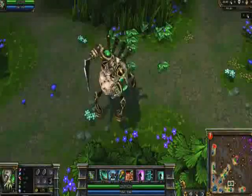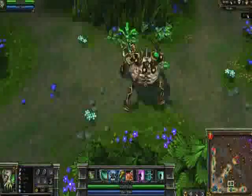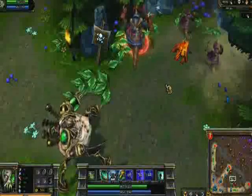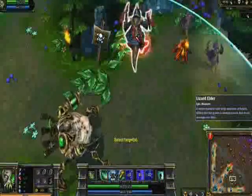Urgot's passive is Zaun Touched Bolt Augmenter. His basic attacks and first ability reduce his target's damage for a short time. First is Acid Hunter — he fires a simple physical damage missile to the target location and applies his passive.